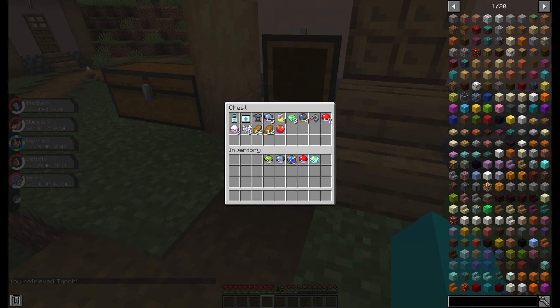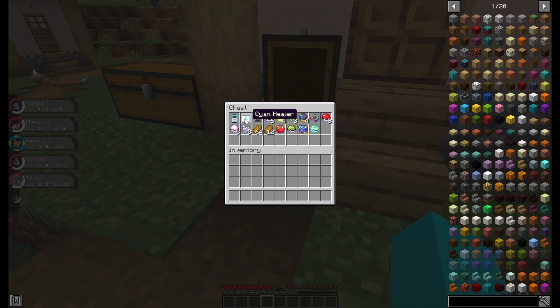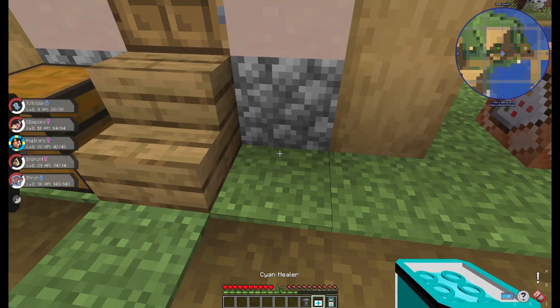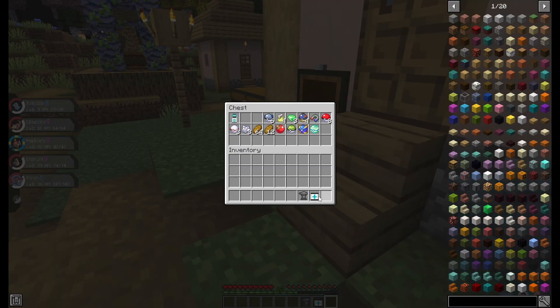Now we've got a couple different Pokemon. Just to make things easy, I gave myself an Anvil, because I can't craft it and I don't know where to find it. But also a healer and a PC, so I can just have all the stuff near me whenever I need it.